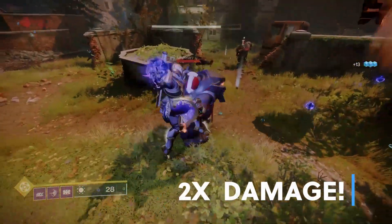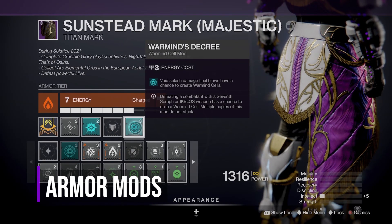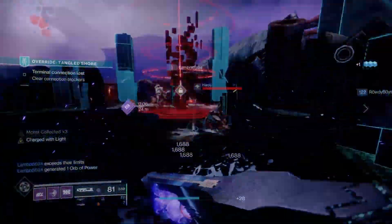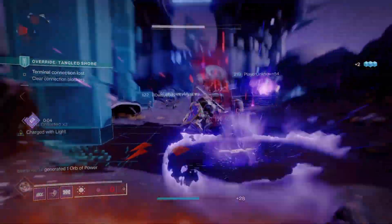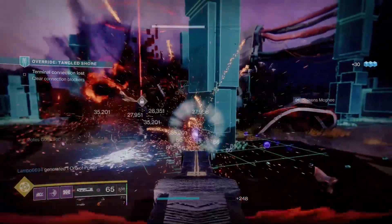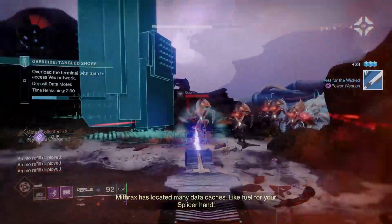Also on my class item, I have Warmind's Decree from the Seasonal Artifact: Void Splash Damage Final Blows have a chance to create Warmind Cells. I honestly feel like Warmind Cells and Charged with Light are the cherry on top for this build. If you don't have the Charged with Light or Warmind Cells mods, don't worry — this build is still amazing. Just make sure to equip Energy Accelerant from the Seasonal Artifact and you're good.